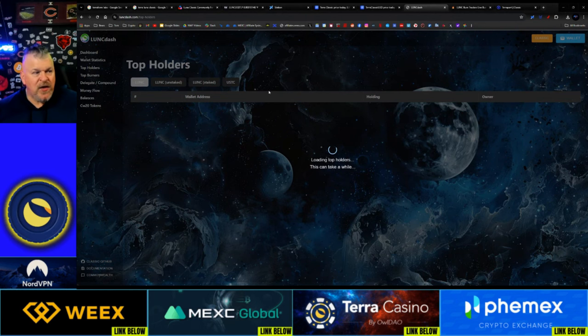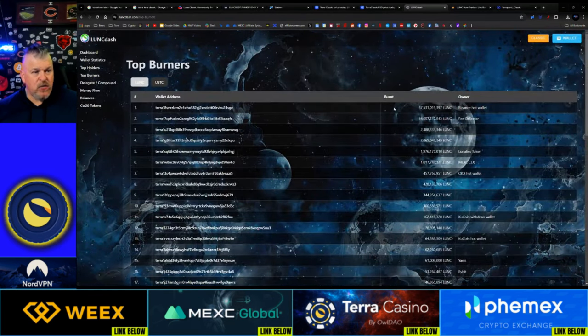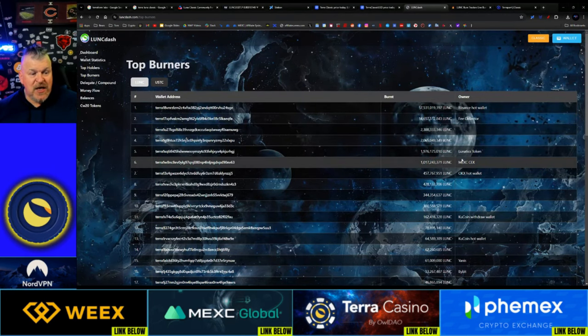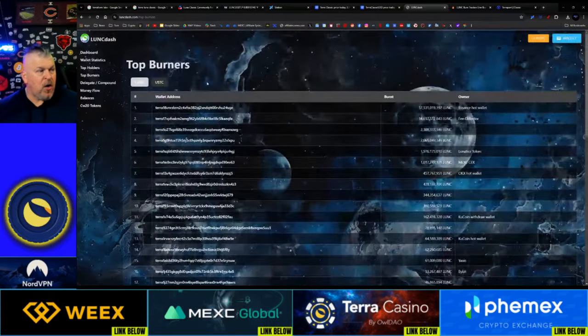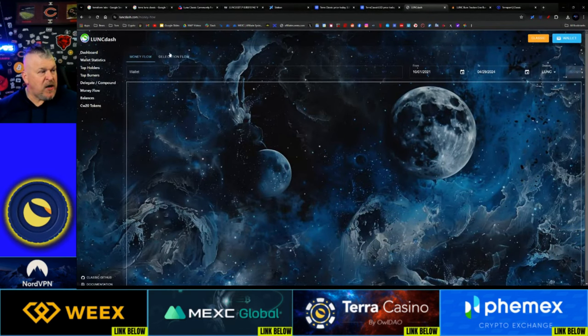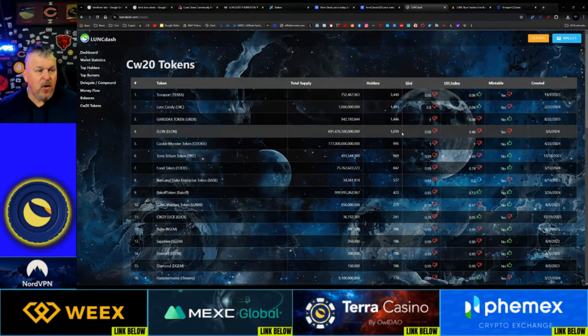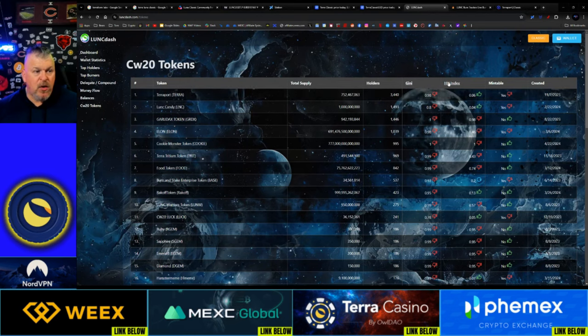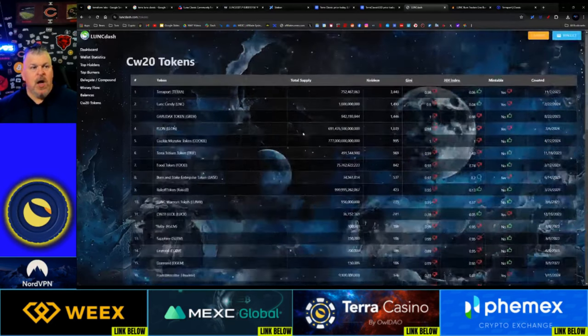You can see the top holders — it does take a while to load. Top burners: the Binance Hot Wallet, a fee collector, Lunatics, MEXC — you can go down this list and see who the top burners are. You have the delegate and compound option, money flow, and delegation flow. Then you have balances, CW20 tokens — all the different tokens on the network, including information on whether they're mintable. There are about 50 protocols here for you to check out.